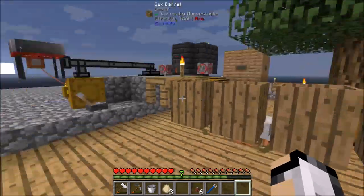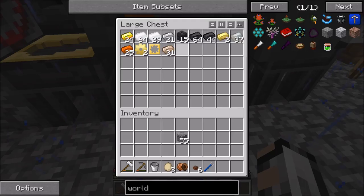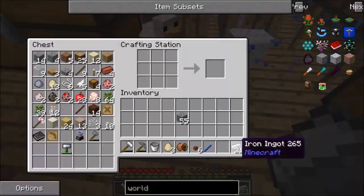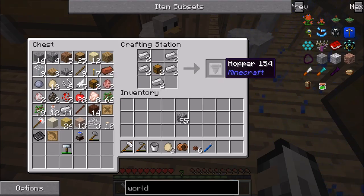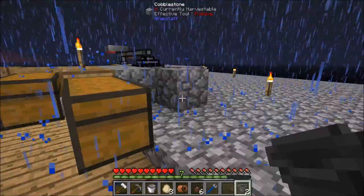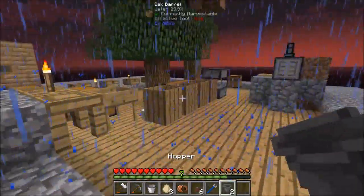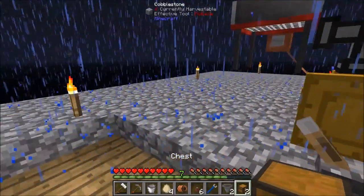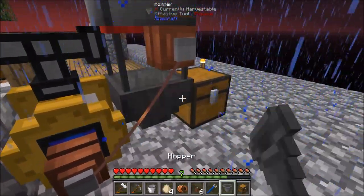So let's make some hoppers — need some iron. Smelting, make more iron. Make two. We can put one on the bottom, put one on the top. We need something to — if we put a chest down here. There we go.